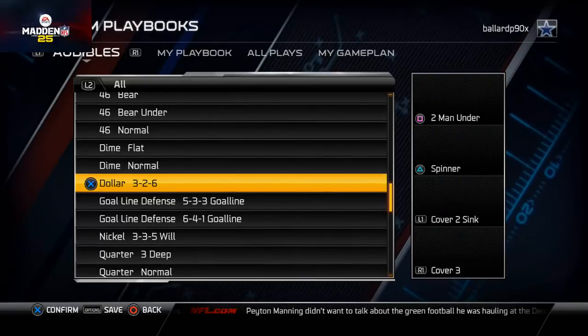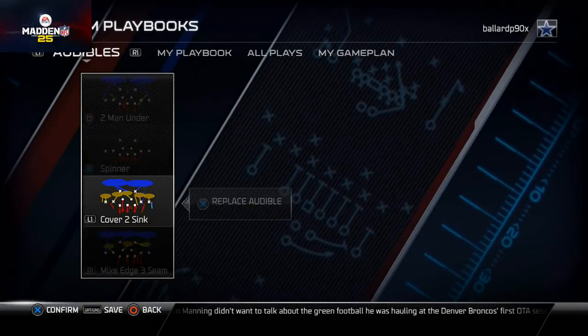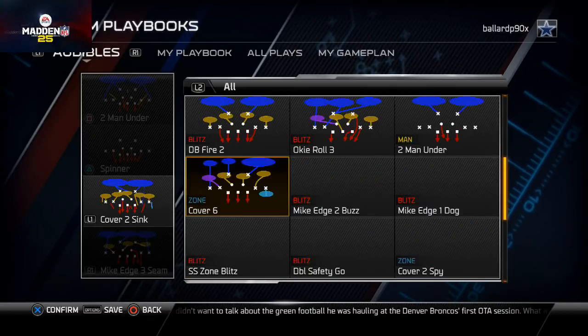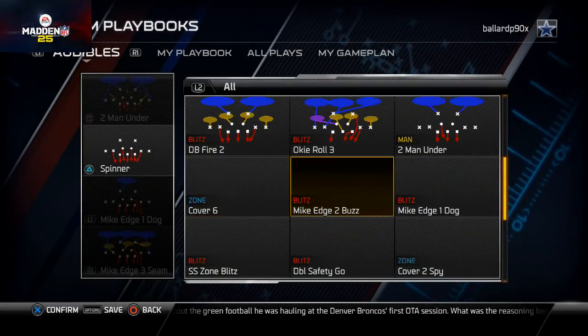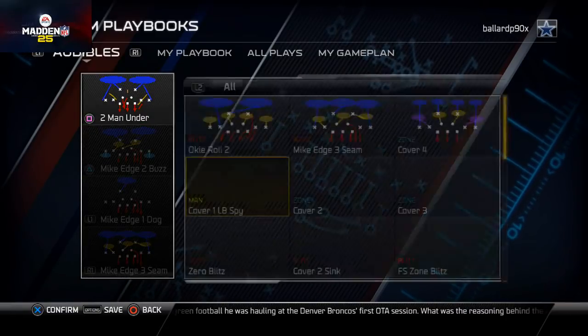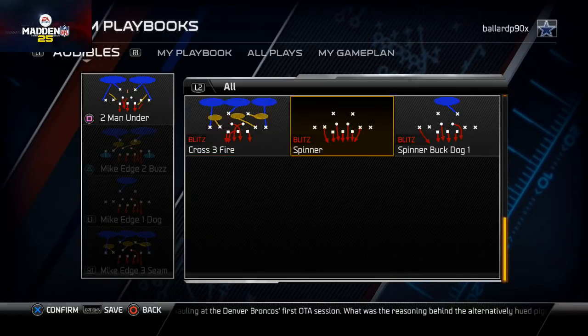Dollar 3-2-6 — I like to set up the Mike edge seam blitzing scheme, so I can have Mike edge dog one, Mike edge three seam, and Mike edge two buzz. They're all good pressure blitzes. And if I want, I just like to leave the two men under in as well.